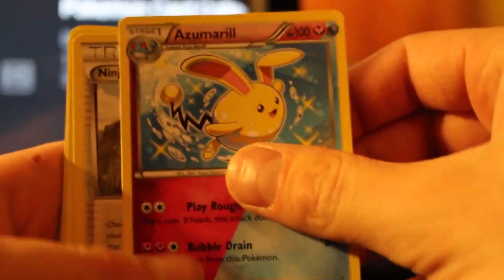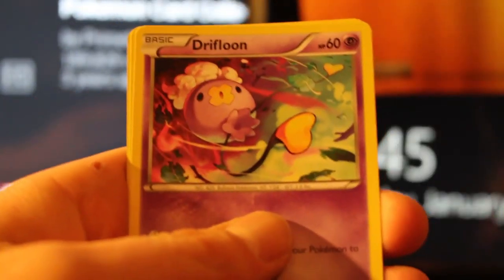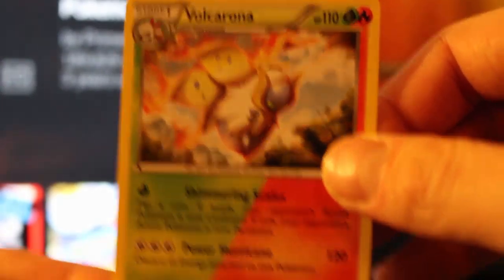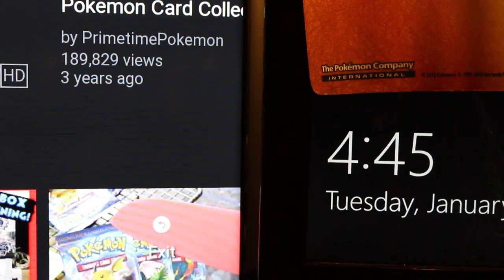So we got Azumarill, Ninja Boy, Skiploom, Apom, Larvesta, Drifloon, Ponyard, Sea Dot, Reverse Anorith, and a Volcarona Standard Non-Holo. Not the best pulls, but oh well.